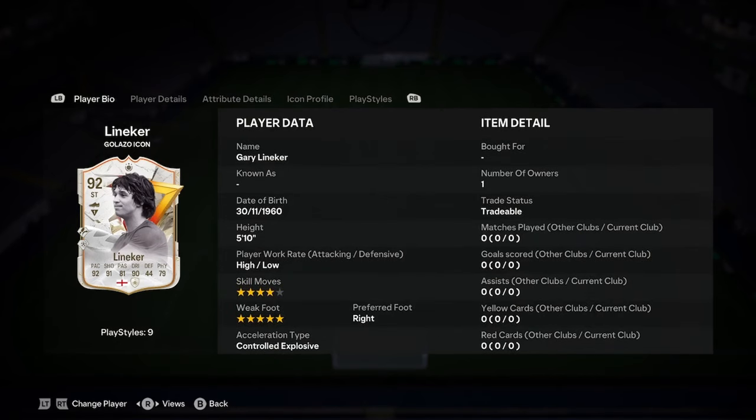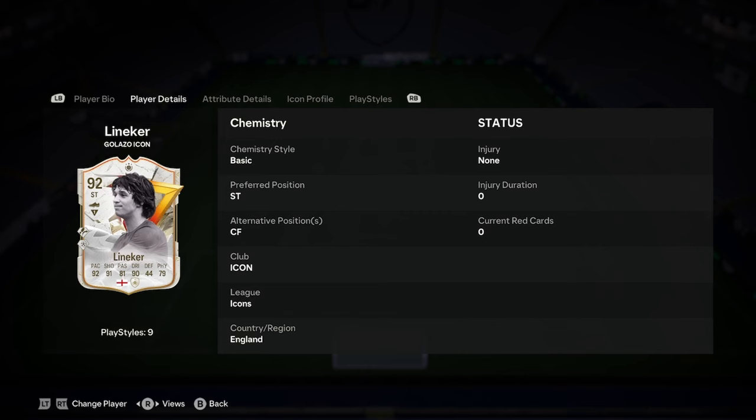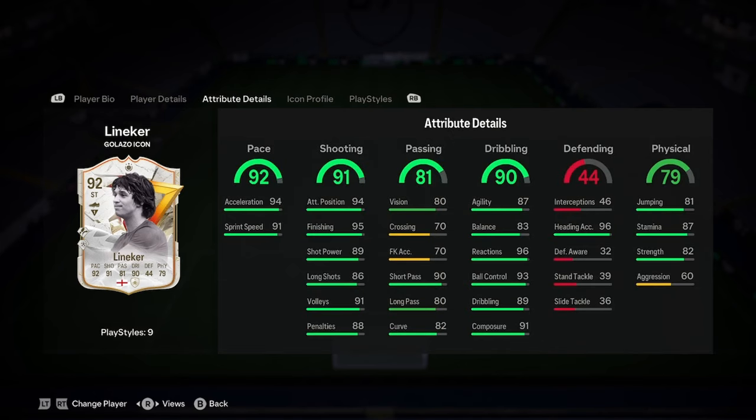I'm going to be doing a player analysis on the new Gary Lillica Galapso Icon card. So let's jump straight into this one. He's 5'10, high-low, 4-star, 5-star, right-footed, controlled explosive. He can only play striker, but looks good there.